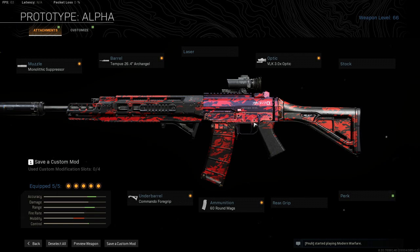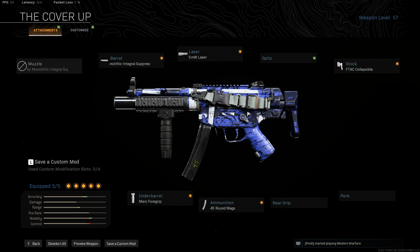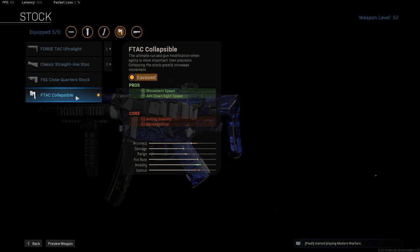Since we're rocking the VLK optic, it's going to struggle at close ranges, so we have Overkill with the MP5. This MP5 build is a hip-fire build — it is insane. You can legit hip-fire pretty far, no BS. We've got the monolithic integral barrel suppressor — not the monolithic suppressor — because that helps damage at range. The monolithic integral suppressor is for close range, inside buildings, close quarters. The 5mW laser helps with hip-fire, merc foregrip helps with hip-fire, 45 round mag over the 30, and the F-Tec collapsible stock for a little extra ADS and movement speed.